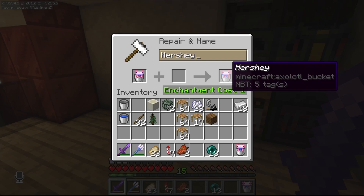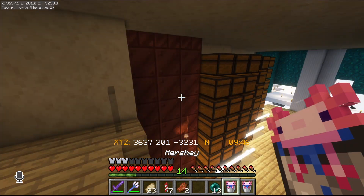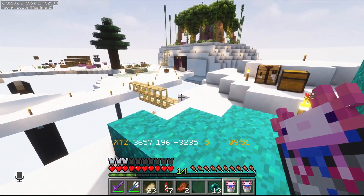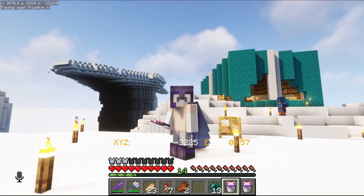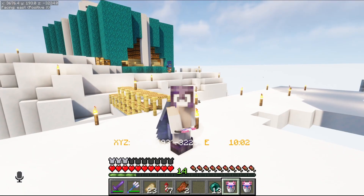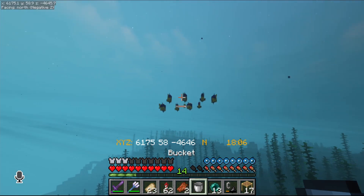We're actually going to go with Hershey instead of Chocolate — a brand of chocolate instead of straight-up chocolate. To breed these we need to go find some tropical fish, so I've got to figure out where that is. All right, we found some tropical fish.